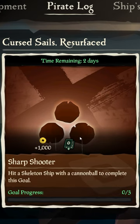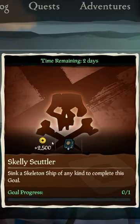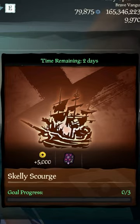From March 6th through the 8th, you must hit a skeleton ship with a cannonball three times, sink a skeleton ship once, and/or sink a total of three skeleton ships.